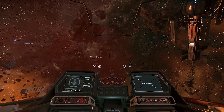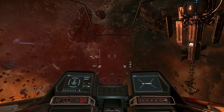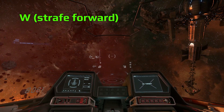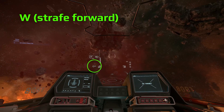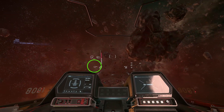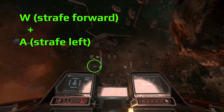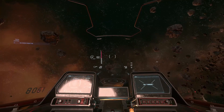I'll demonstrate real quick. I'm using keyboard because analog strafe is broken in this build. So I'm using W here — 9.1 on the G meter, you see that — and I'm turning. Then if I try to add in strafe left, see on my G meter it went down to 5.2. G meters in the lower left corner.